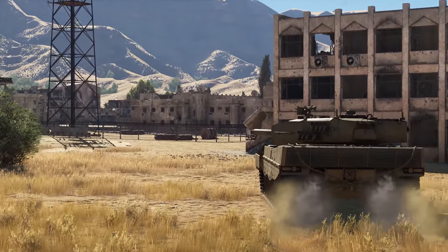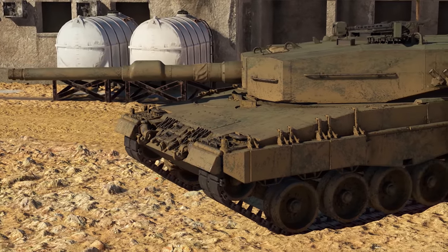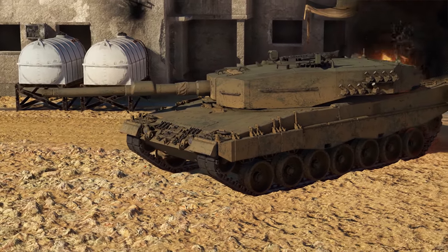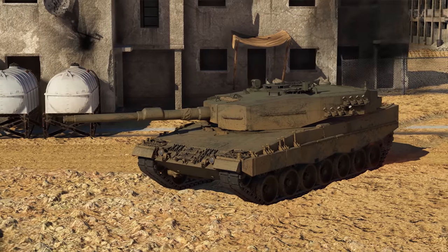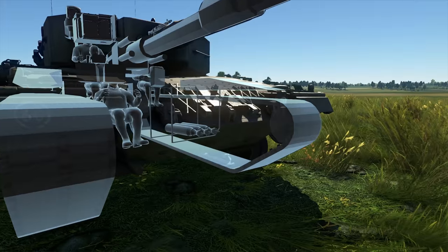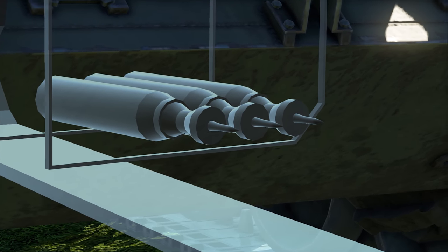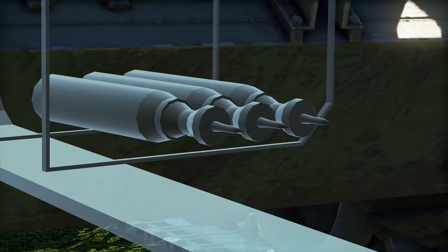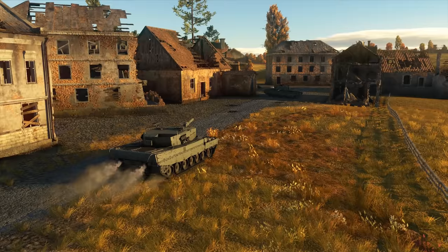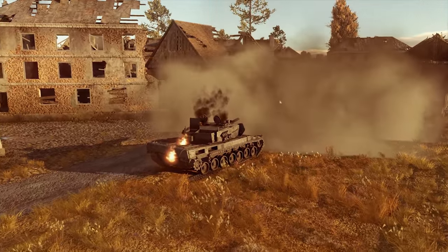However, don't get cocky! Additional armor doesn't mean that the 2A4 is an assault tank now. Charging into battle head-on is a risky business — borderline death wish! Be aware of how your ammunition is stored. It's right under the lower plates. One precise, well-aimed shot and you're toast.